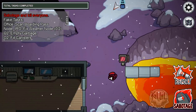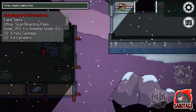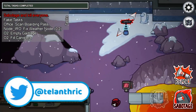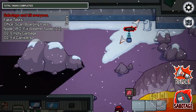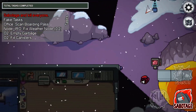Currently this is the only easter egg I know of in Among Us. I was just trying random stuff out and then I ended up finding this, but if I do find more then I'll definitely do a video on them. I was kind of just wondering what would happen if you were still in the vent whenever the game ended, and since this is free play the game doesn't end even when the imposter wins.